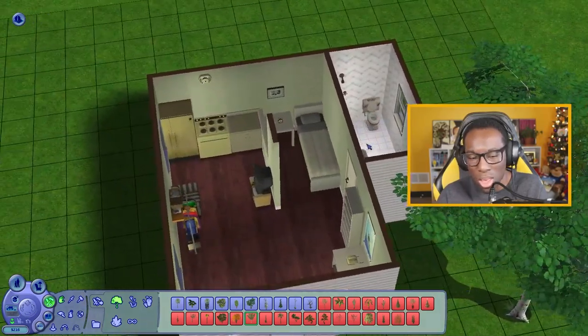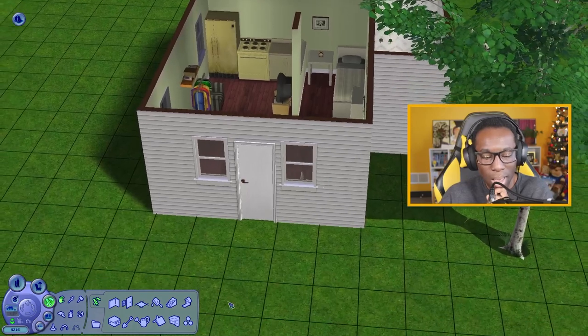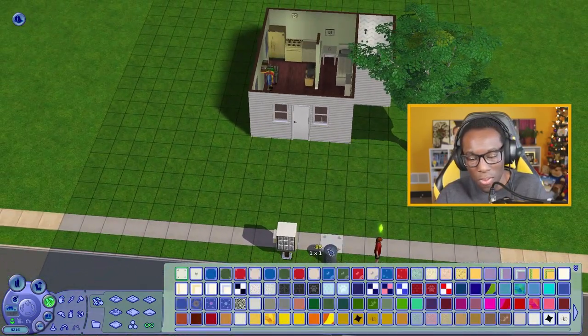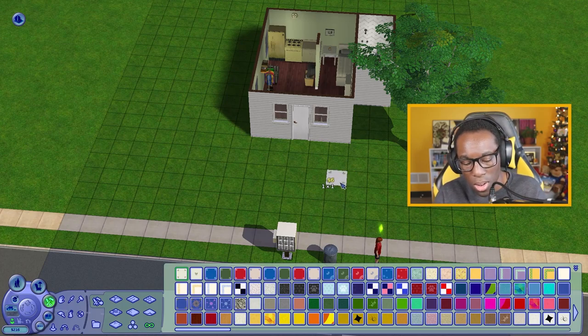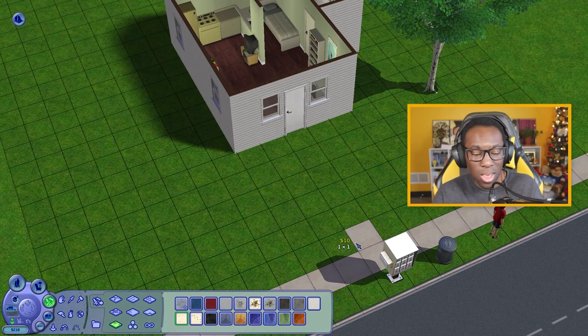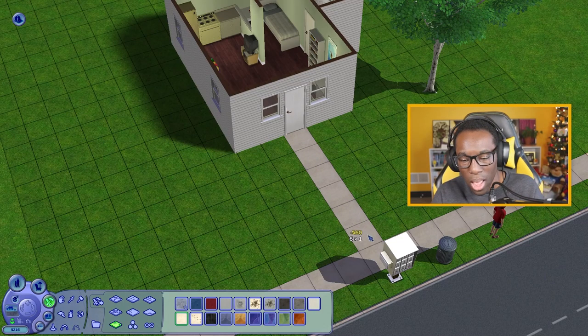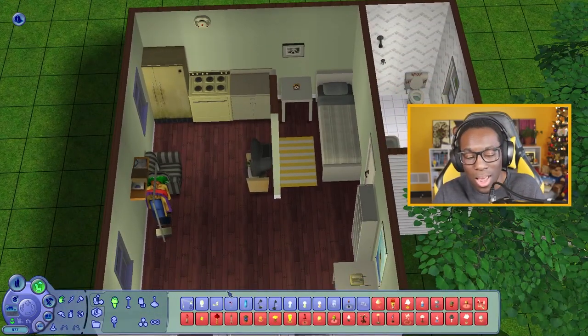The inside feels decent enough with all the stuff we already have. I'm thinking we could do a little bit more on the exterior. I'm going to add the same flooring right here — it's 10 simoleons, 60 simoleons to go all the way down. I'll work with it. We also need lights — that's the one thing missing from this home.